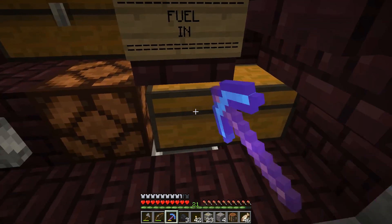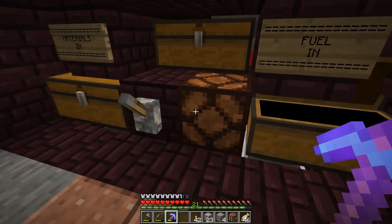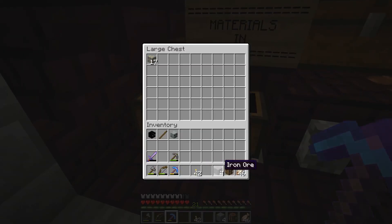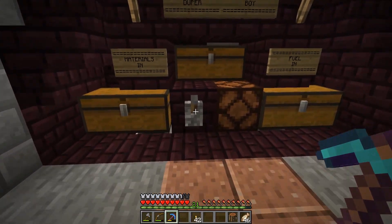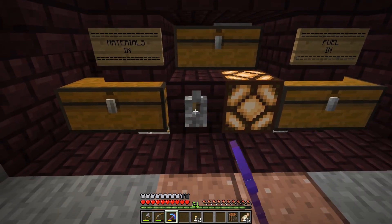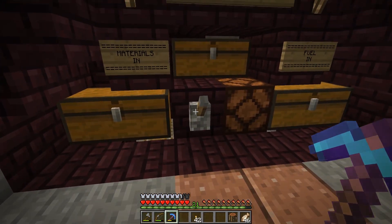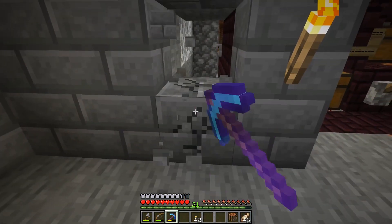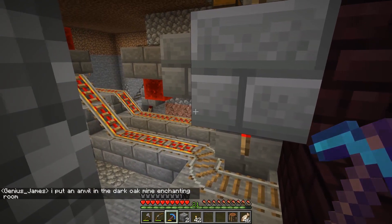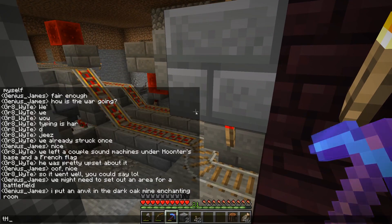Fuel goes in here - so we'll put coal in here and that gets sucked right out, gone. Then here the materials go in - that's going to be our iron and our gold. Then we simply flip the switch - I'm going to change it to a button because there's no reason to leave it on. When you turn this on - let me break in here just to show you how things work. James also put an anvil in the dark oak mine enchanting room, which has been quite useful.